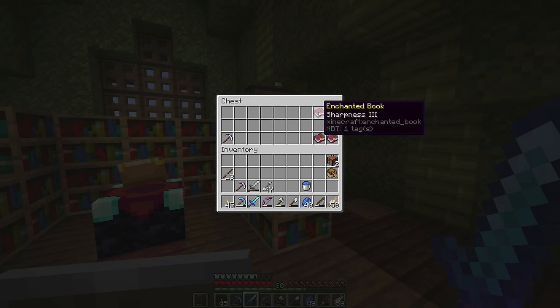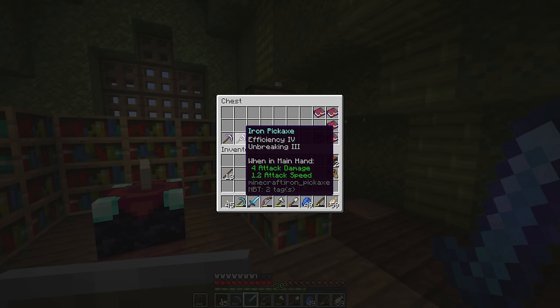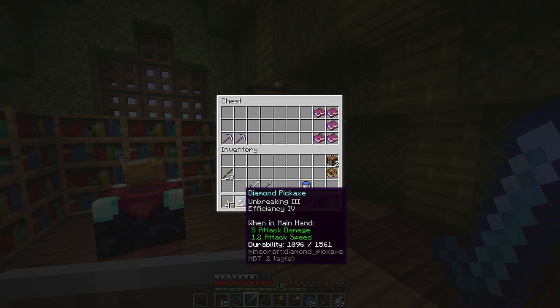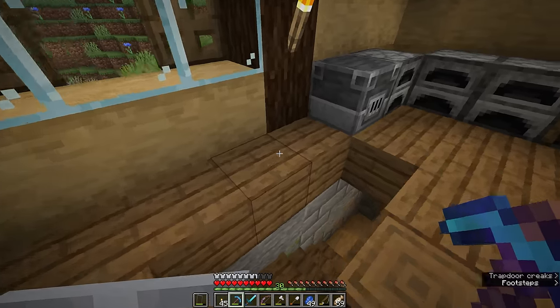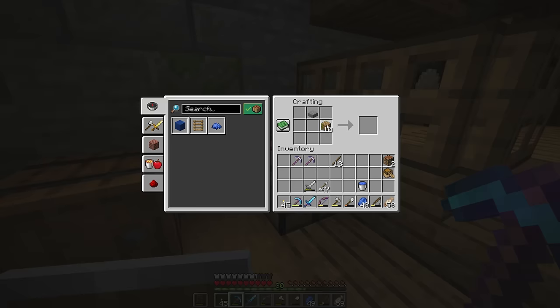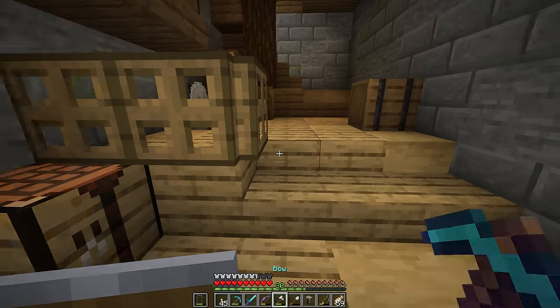A diamond sword normally deals 7 attack damage per hit; as you can see from the tooltips it's dealing 9 attack damage with sharpness 3. And we even have a sharpness 3 book here that we can apply to upgrade the sword to sharpness 4. But we now have 2 iron pickaxes that I'm not crazy about the enchantments on, especially considering we already have an efficiency and unbreaking diamond pickaxe with a lot more durability. So we are going to remove the enchantments from these 2 pickaxes — to do that we will need a grindstone. To craft a grindstone all we need is 2 planks, a stone slab and 2 sticks in that formation. We got ourselves a grindstone.